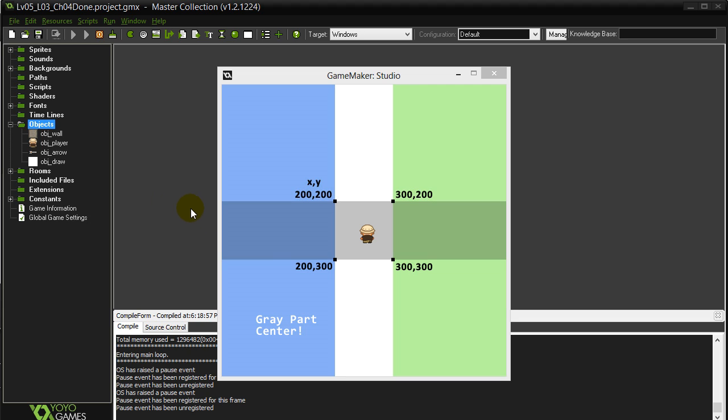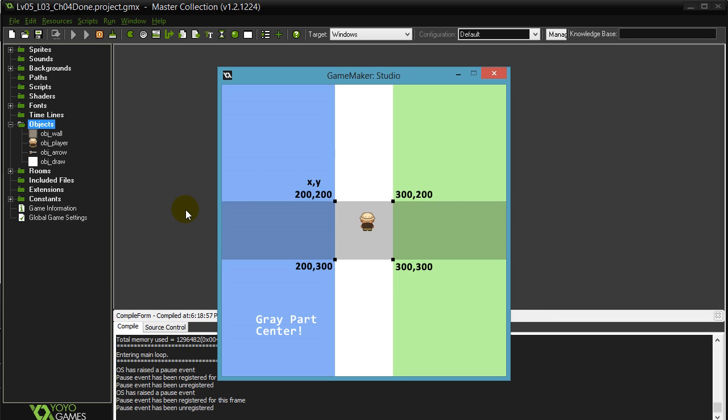This challenge is an interesting little one. A good visual will help you get the instructions down. Basically we have a little colored map here, and what we want you to do is draw out where the player is using the draw object. There are four or five things we want you to do.